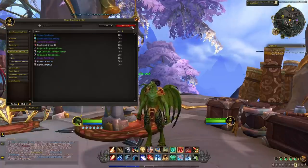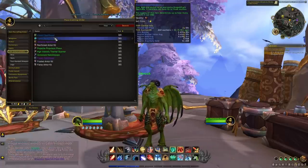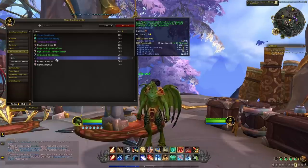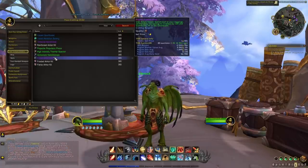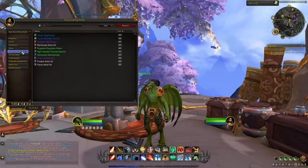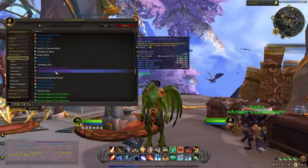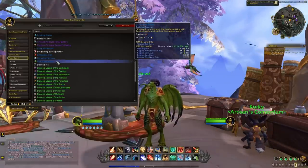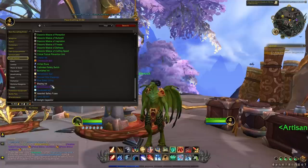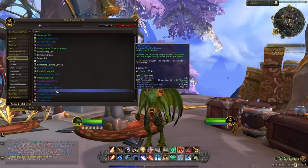You also have some item enchantments — spell threads, armor kits — these can be interesting but it really depends on how much they sell for at the moment, so check the value first. Then there are some trade goods that could be interesting as well, but again most of them are not going to be interesting enough for you to make a huge profit with this technique.